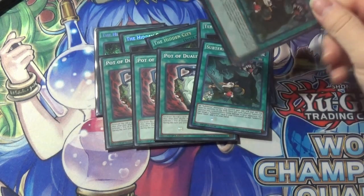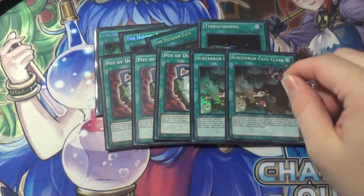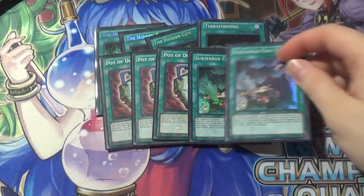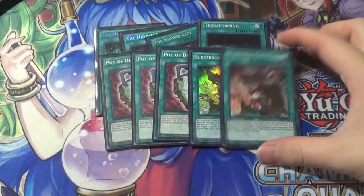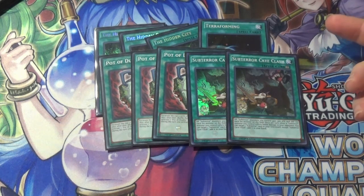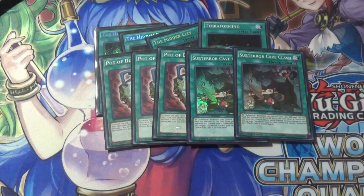I'm playing Cave Clash. This isn't necessarily replacing anything — I actually like Cave Clash. I've said on multiple occasions that Cave Clash is really good. It recovers Fiendess: whenever a Sub-Terror does damage you can pick up a Sub-Terror card from your graveyard, target it, and add it to your hand. It also buffs all your Sub-Terrors by 500 per set monster on the field, and this stacks. Pretty nice.